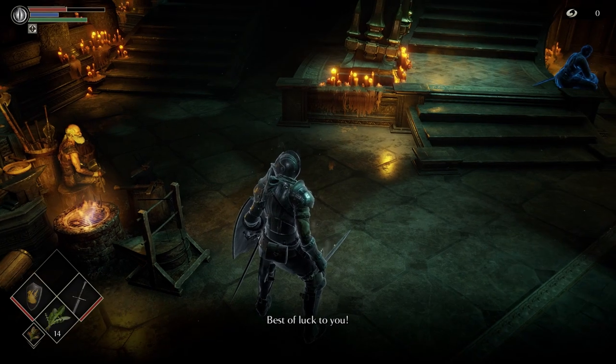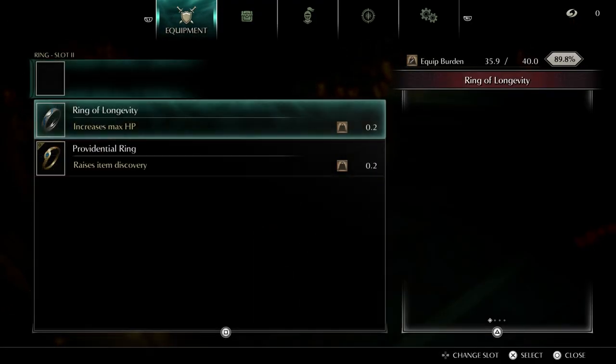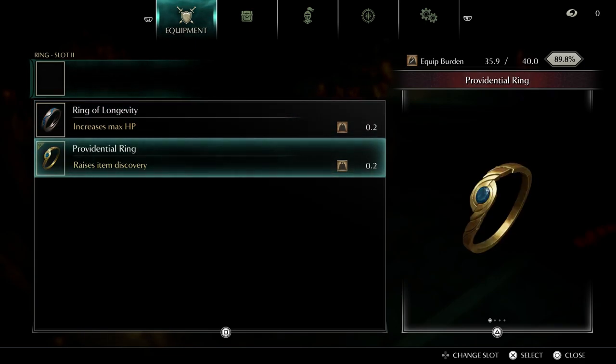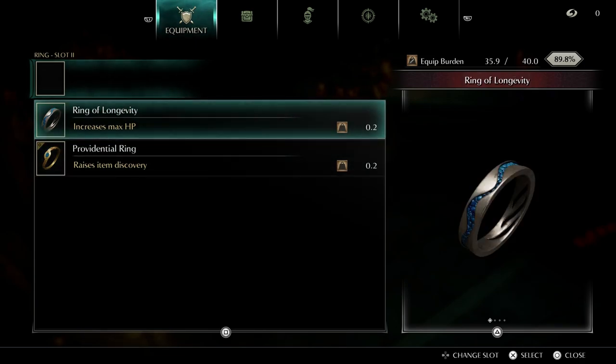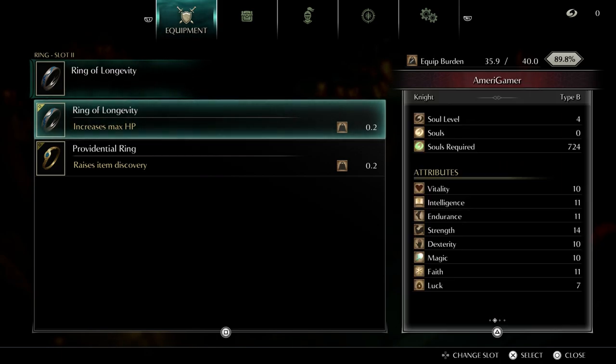I'm definitely going to take that Ring of Longevity. Let's go ahead and put that on. I'm keeping this other ring on too because it raises item discovery, which could definitely come in handy.